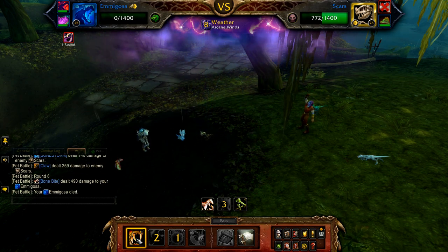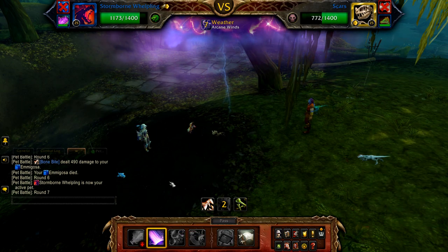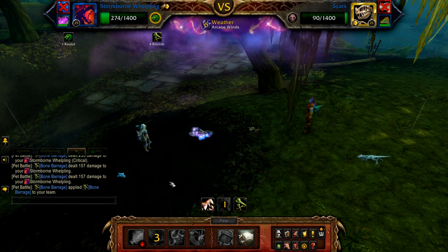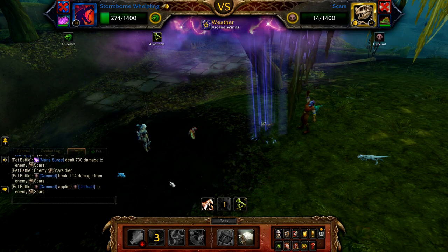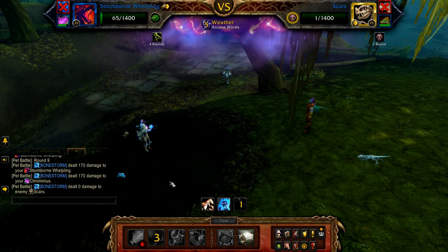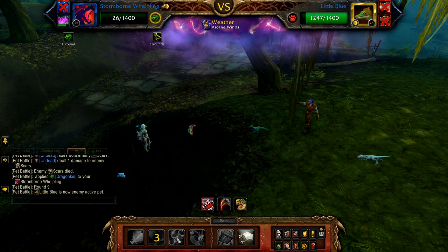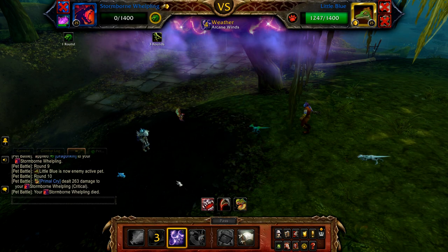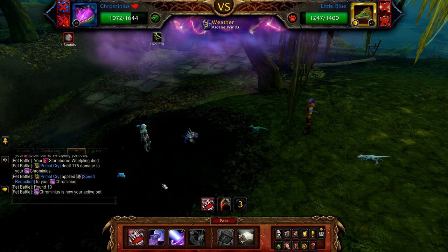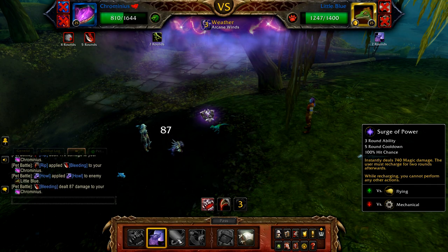Once defeated, bring in your Stormborne Whelpling. If the Arcane Storm weather effect is active, cast Mana Surge. If the weather effect isn't active, cast Arcane Storm followed by Mana Surge. This should finish off Scars. Once Scars is defeated, Delta will re-enter if still alive, otherwise Little Blue enters. Use Arcane Storm on cooldown and Frostbreath to fill until your Stormborne Whelpling is defeated. Once defeated, your Cremantus enters. If Delta is still alive, use Bite to finish it off. If Little Blue is the active pet, cast Howl followed by Surge of Power — this should finish off Little Blue. As mentioned, this one is quite RNG so will probably take a few tries.